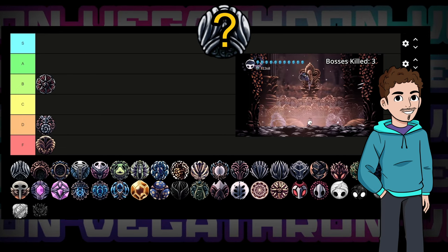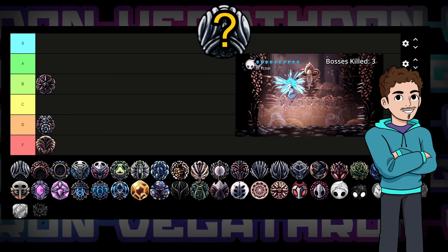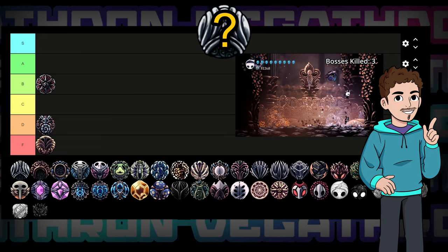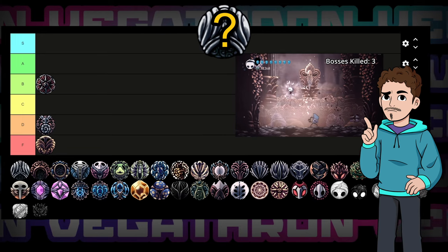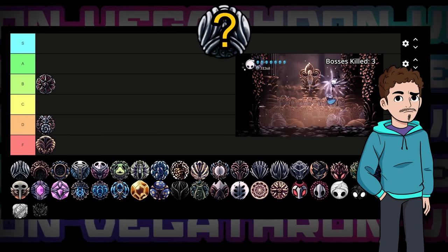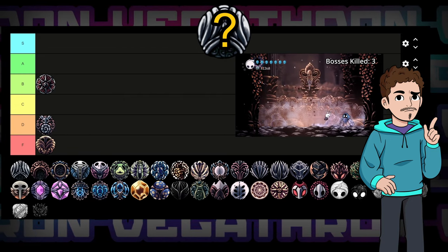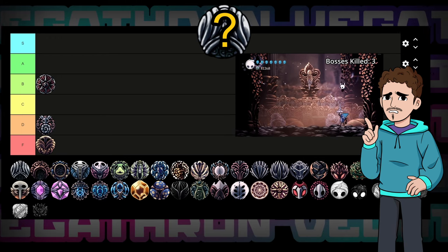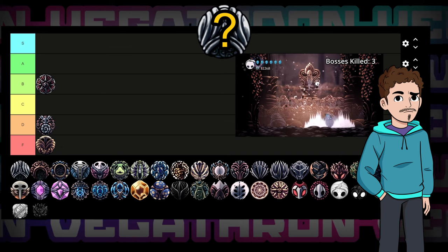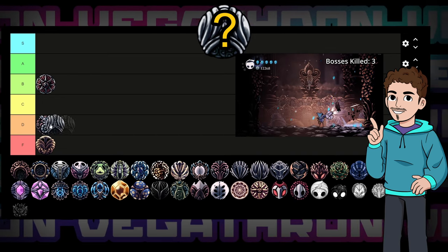Next up we have Soulcatcher for two notches. This charm's main selling point is that it's the only decent charm most players can find for a good chunk of the early game. It gives you a little bit of extra soul each time you hit something, which is almost always somewhat useful. However, I'm not a big fan of it because it's just so hard to feel the effects of. The extra soul doesn't really change any breakpoints — you still need three hits to cast or heal, and it only saves you a single hit to fill your soul from empty. I prefer being able to feel the effects of my charms moment to moment, so I'm putting it in the upper end of C tier.